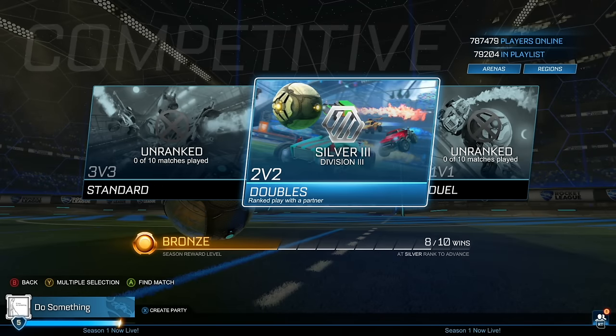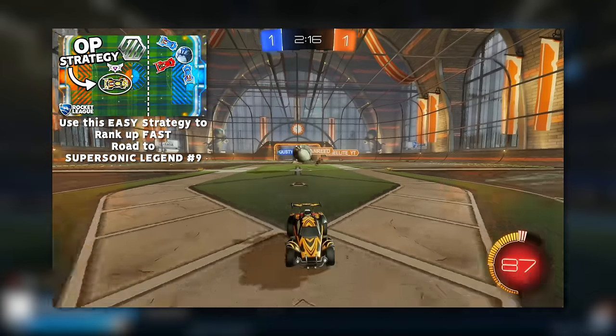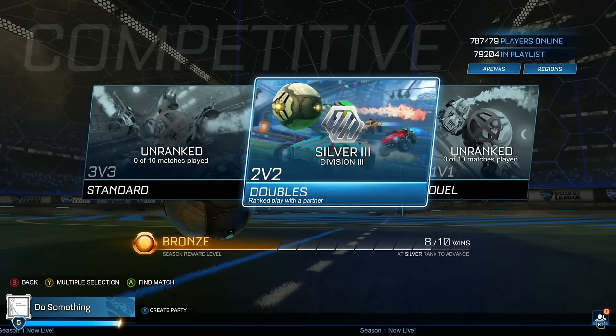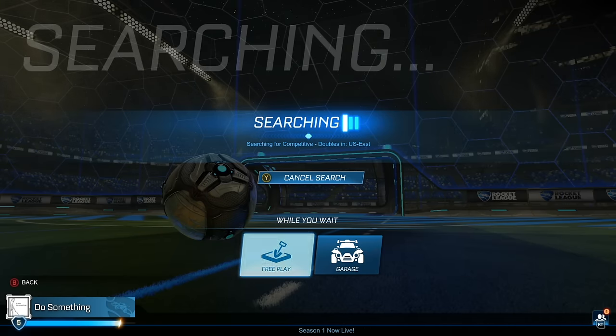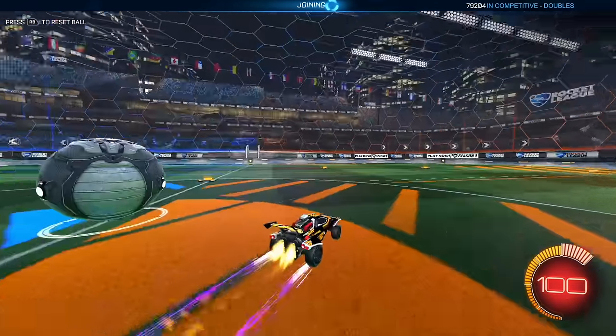Another day of Rocket League means another day experiencing the life of a silver. We're currently at Silver 3 Division 3 in episode number 10 of the Supersonic Road to Supersonic Legend series. Hopefully we can get into gold in this episode. As we talked about in the last episode, we'll be using the patience role - sitting in midfield, scanning the field to get an easy advantage on opponents.